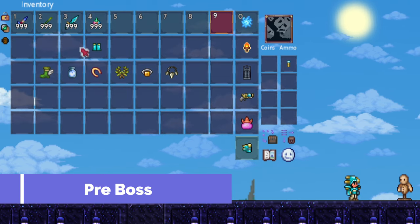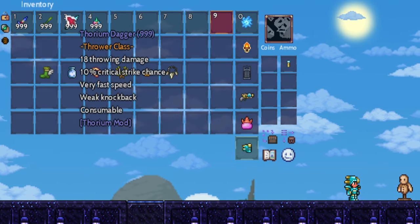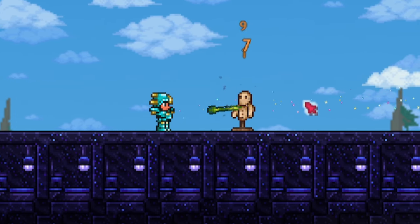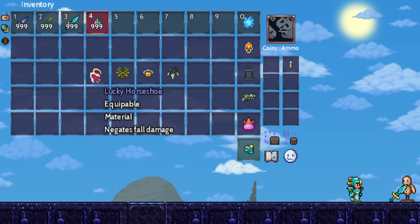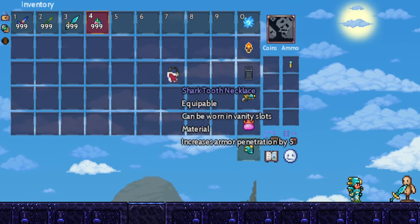We want Thorium Armour with weapon choices Enchanted Knife, Cactus Needle, Thorium Dagger, and Coral Caltrop. Our accessories are Hermes Boots, Cloud in a Bottle, Lucky Horseshoe, Wreath, Topaz Ring, and Shark Tooth Necklace.